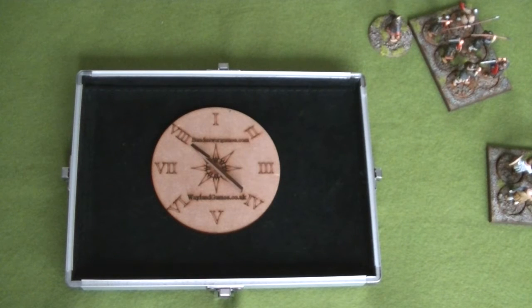Turn 8, and the Normans are fairly hard pressed now. They've lost 28 army value points and the army will break when they reach 32. So if they lose another unit of crossbowmen they'll be fine for the moment, because they're only worth 3. But anything else — if they lose any of their knights, they're worth 4 — so the game could be over quite soon.